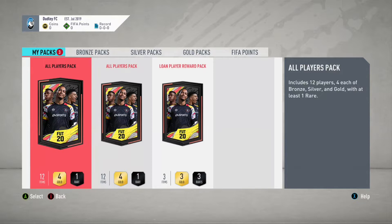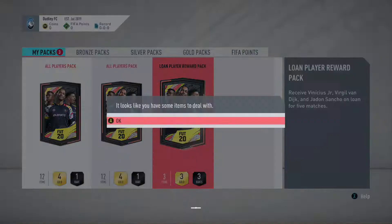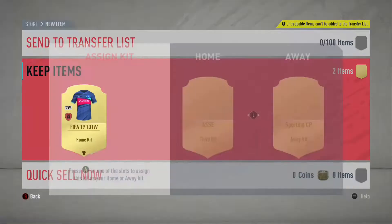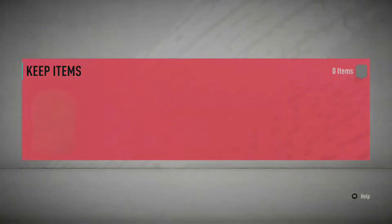You do get all the starter packs when you load up the club, especially if you played last year. If you have any accounts used for SPCs last year, you can load them up, get all the gold players you need — even some silvers — and put them towards an SPC. The all-player ones are tradable, so if you pack anyone worth 3-4k or above, you can sell them and put that money towards an SPC.